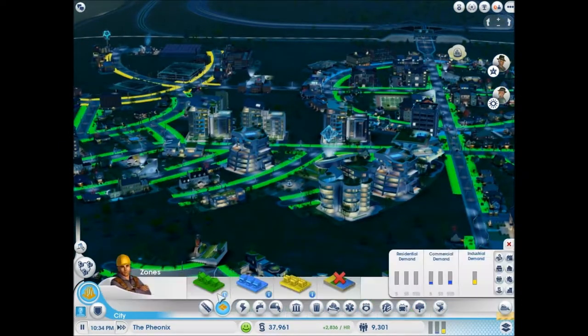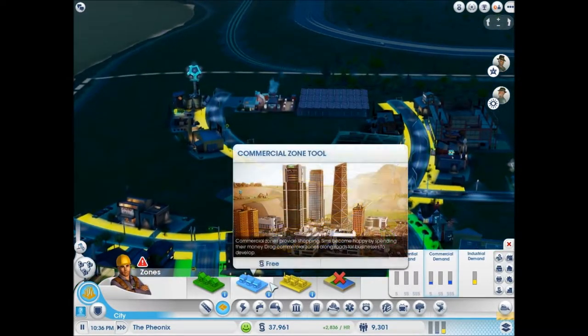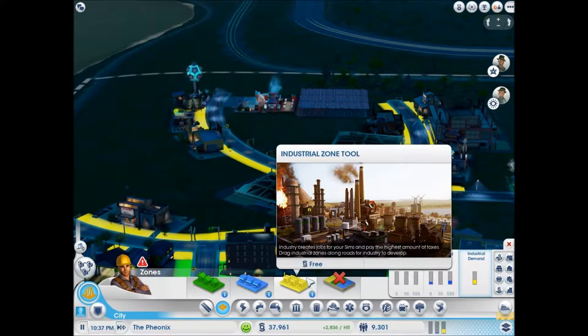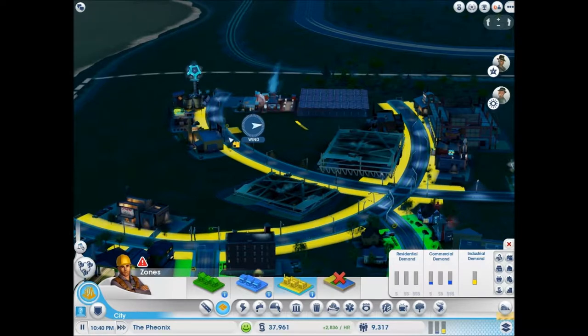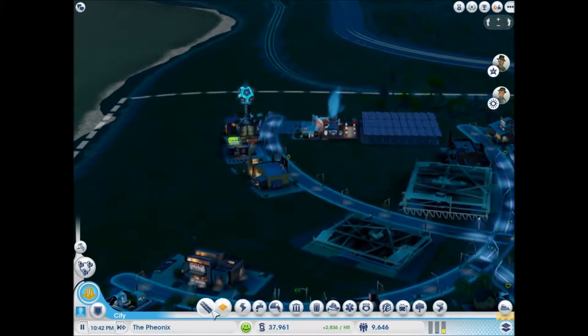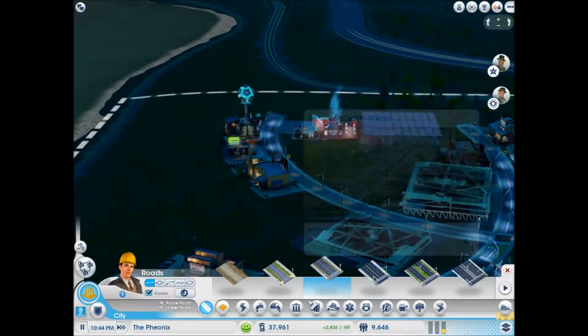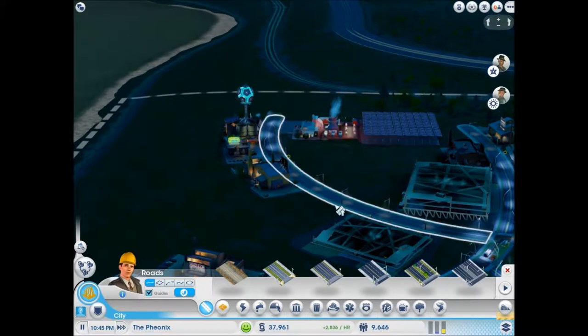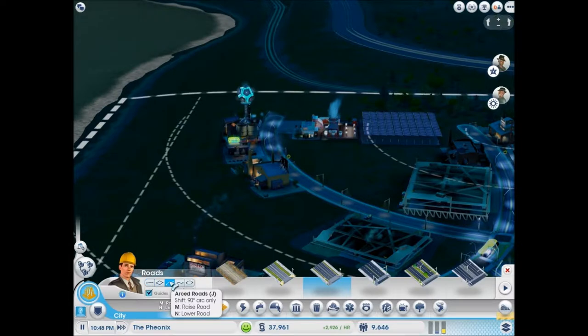So I do believe that we are actually getting quite a bit of industrial demand. So what we are going to do is get some more industrial over here — take over this area, maybe. I think we'll wait for that because we also want a sewage sanitizer. But for now, let's extend out. This is medium density, right? Yeah, it's medium density. So let's get an arc in.